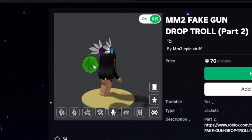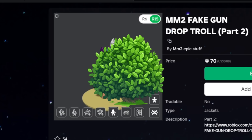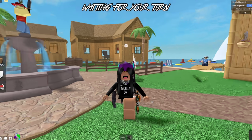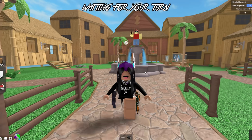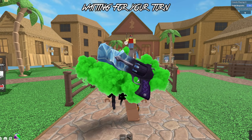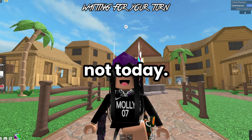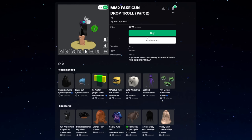As you guys can see when I turn around my avatar, there is some green thing behind me — I kind of look like a bush. But basically guys, this is a fake MM2 gun. You know when the murderer kills the sheriff and then the gun is dropped in a bunch of green smoke, and then you can pick it up and shoot the murderer and win? Well, not today.